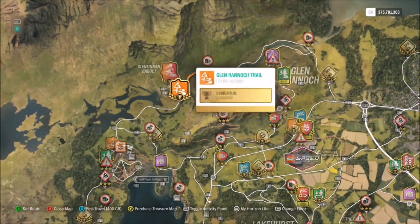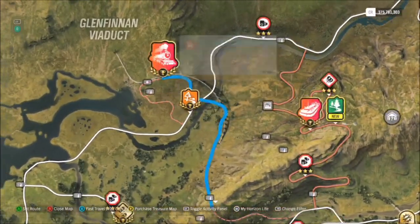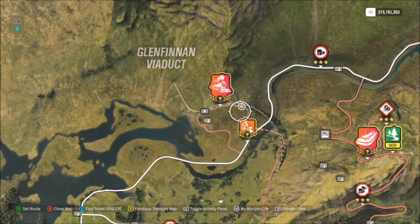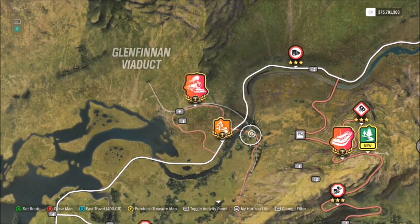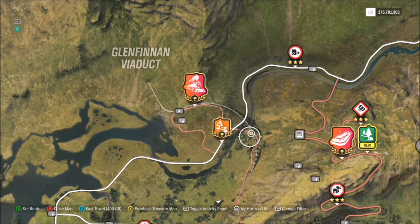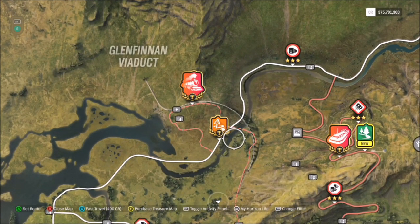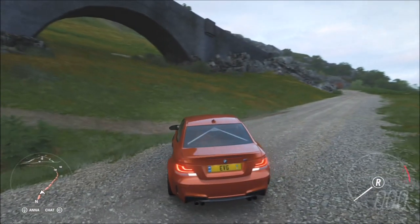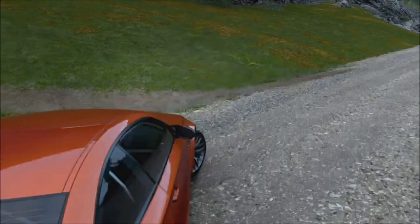For the actual location, if you leave the Forza Horizon Festival at the start, all you have to do is head straight up north and you will see the Glenfinnum viaduct. You can see that faint white line which is basically the train track that runs over the viaduct. Just beneath that you've got loads of little dirt tracks, and really anywhere within that area to the left or right of the train tracks, as long as you've got the viaduct in the background of your photo.